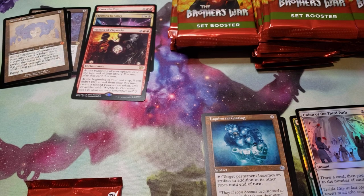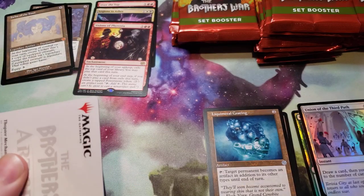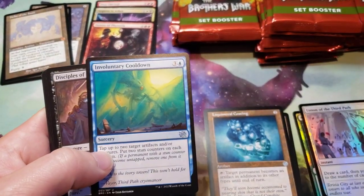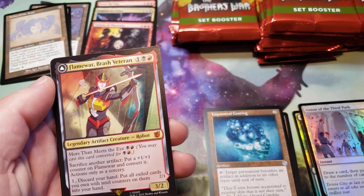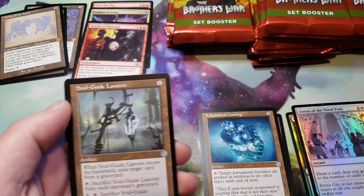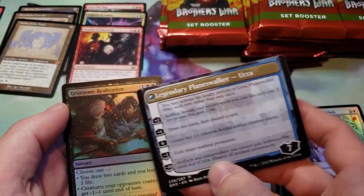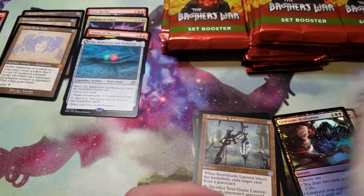One second, I'm going to take off my coat because it's a bit bulky. I should have done this before the video — you can see I'm an unprofessional YouTuber. We got Swamp Commons and a Flame War Brash Veteran Transformer card. It transformed into Flame War Streetwise Operative. We got a Soul Guide Lantern, the Might Stone and the Weak Stone — which is the bottom half of the Urza Planeswalker. Now we just need the top half, and a Foil Gruesome Realization placeholder card.